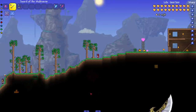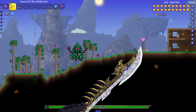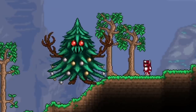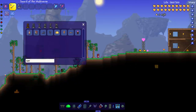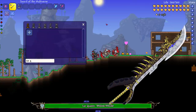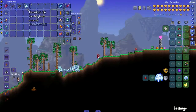Playing Terraria during Christmas is always cool because you get some dope weapons and accessories — like the Hand Warmers, which is the only exclusive seasonal accessory. Next up we've got the Everscream — let's give a round of applause because the update on this animation is fire, but we still gotta kill you. Next is the Santa-NK1 — what's up, see you later. And last from the Christmas event, the Ice Queen — she's trying to run, but you can't outrun the Sword of the Multiverse.